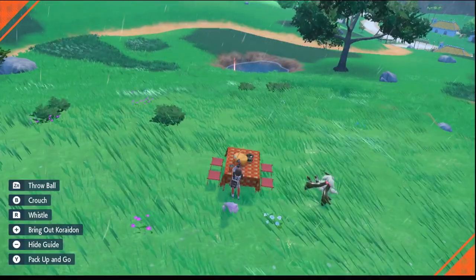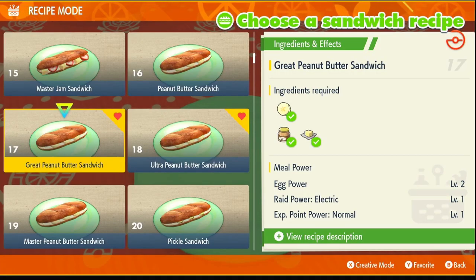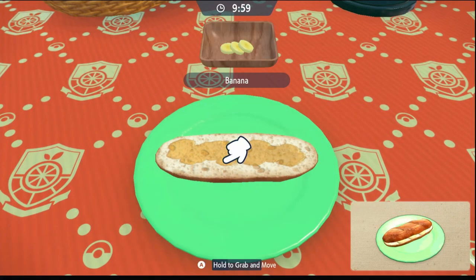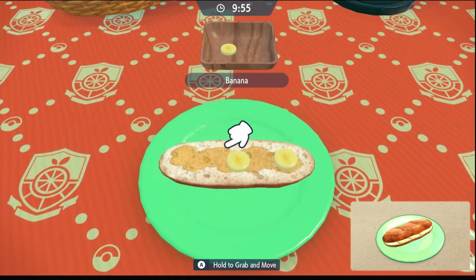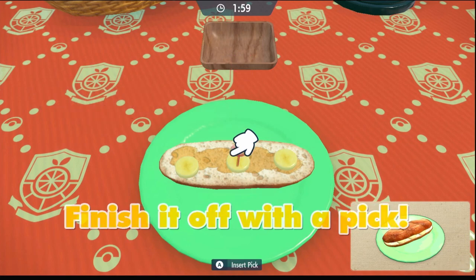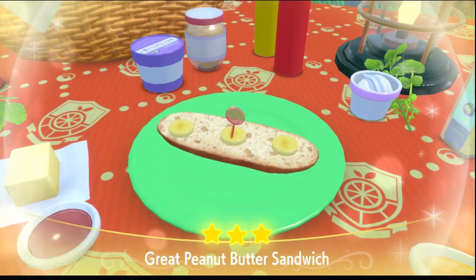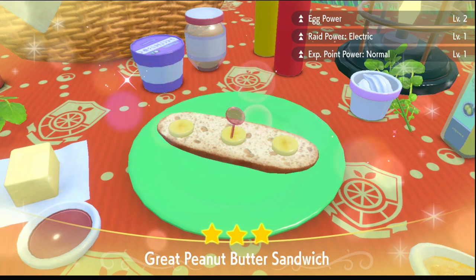Put your Koraidon away, go to the picnic set and click make a sandwich. Scroll down — it will be number 17. Click that, click it again. The peanut butter and the butter will automatically go on the sandwich, so the only thing you need to put on is the free bananas. Put that anywhere you want, and for the bread you can just put that anywhere too. Then put the pick on the sandwich and you're all finished. That is the quickest sandwich I've found to make Egg Power 2.